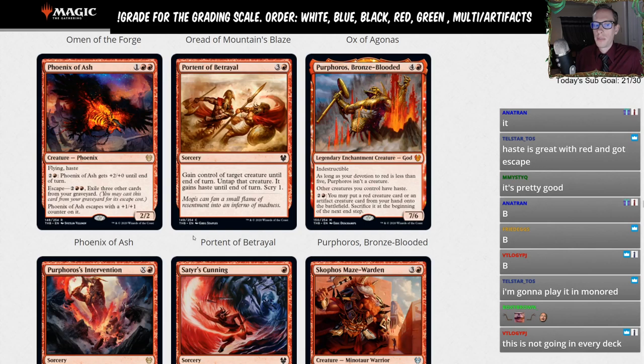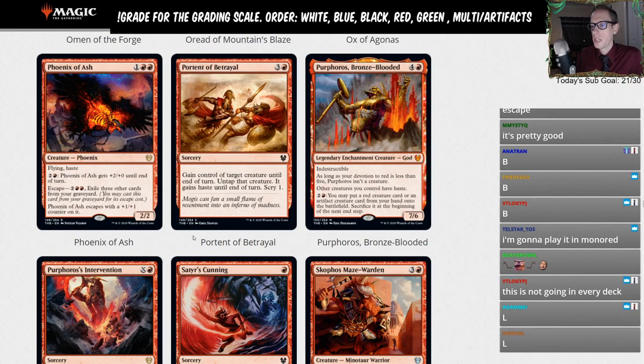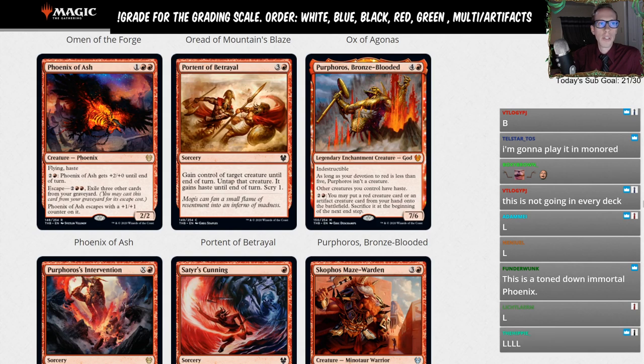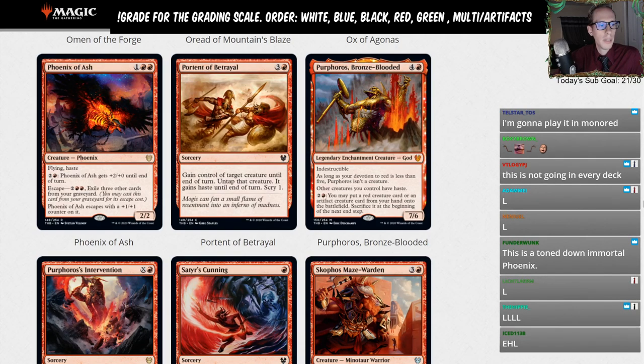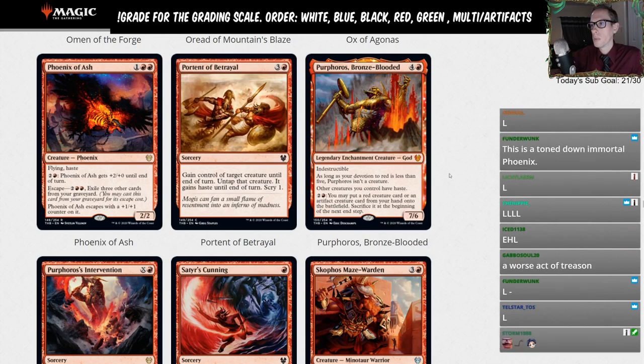Phoenix of Ash is definitely a very good mono red card. Portent of Betrayal — three and a red sorcery. Gain control of target creature until end of turn, untap that creature, it gains haste until end of turn, Scry 1. Just going to give this an L. This is Act of Treason plus Scry 1 for an additional mana — it's a worse Act of Treason.